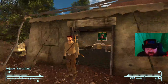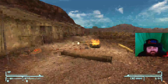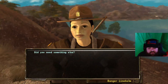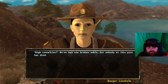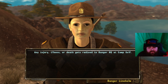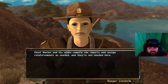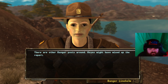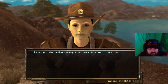Here's Golf — let's go talk to this guy. 'You're really not supposed to be here.' Yeah, I know, but I am. 'High casualties? We've had one broken ankle but nobody at this post has died. Any injury, illness, or death gets radioed to Ranger HQ at Camp Golf. Chief Hanlon and his aides compile the reports and assign reinforcements as needed — and they're not needed here. There are other ranger posts around; Reyes might have mixed up the report. Reyes got the numbers wrong — not much more.'